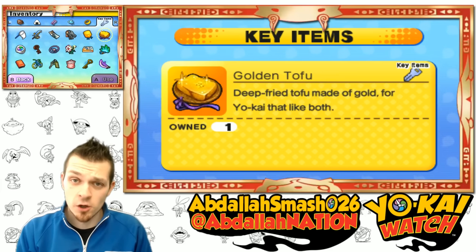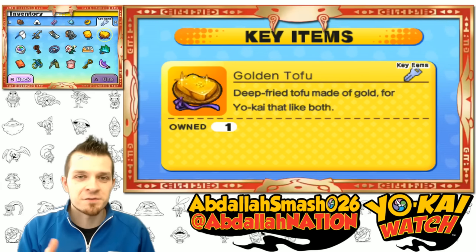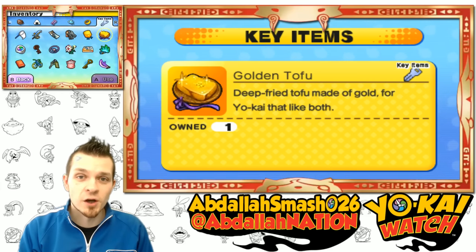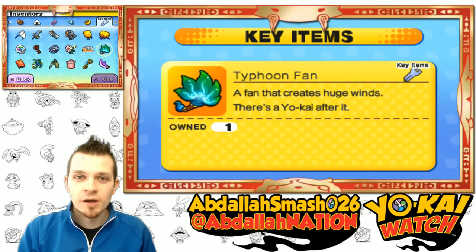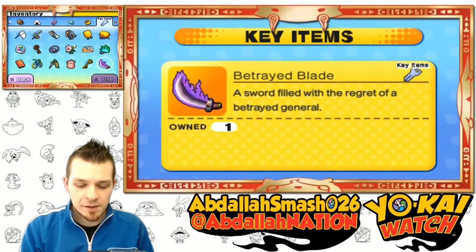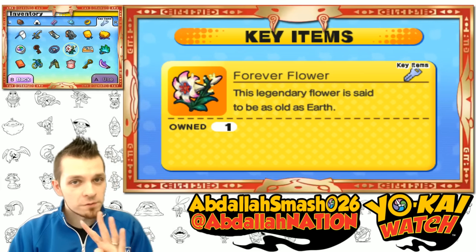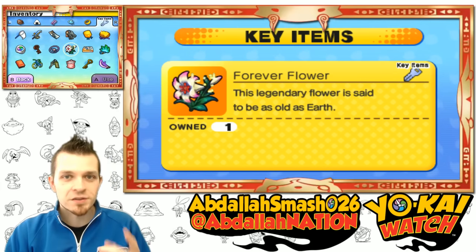The golden tofu is dropped by Mama Aura in the infinite inferno. You'll also need a fourth item, the typhoon fan — keep fighting greasels in the infinite inferno and you'll get one dropped. So two items from the infinite inferno: the tofu and the typhoon fan, and two items from Yo-Kai world: the betrayed blade and the forever flower. Once you have all four items, you'll be able to start the quest.